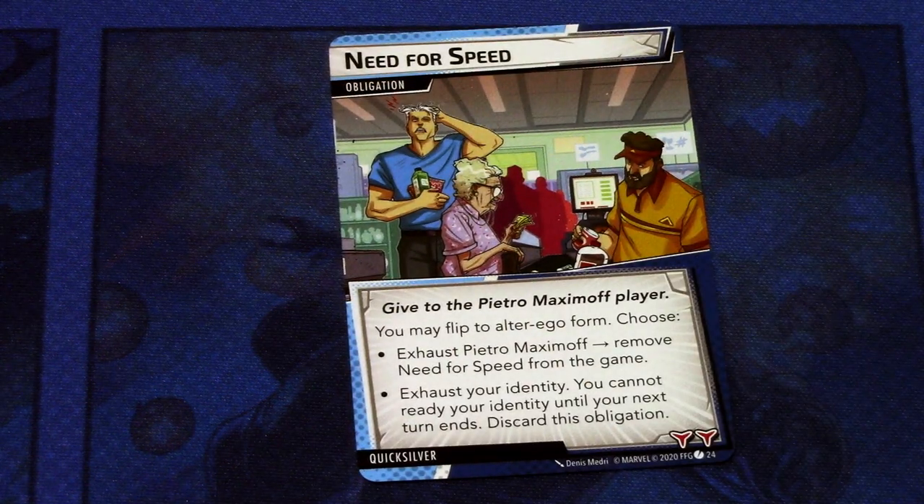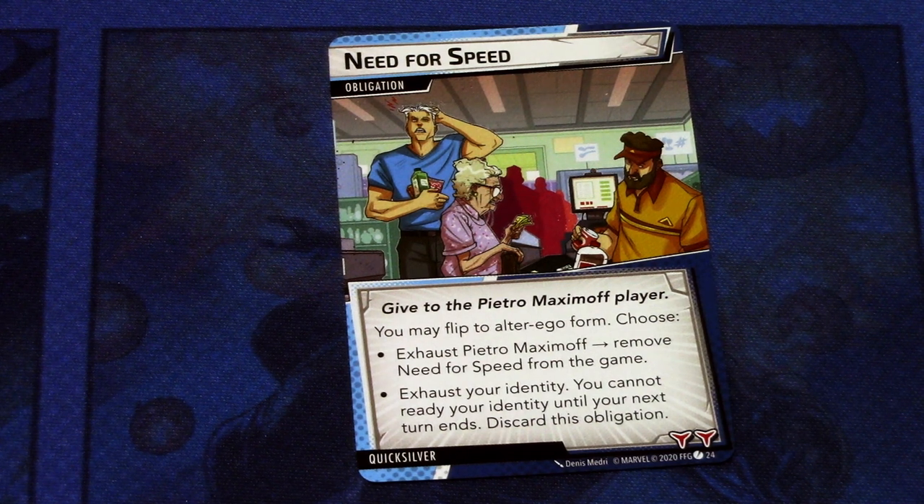Lastly, let's look at the obligation and the nemesis deck for Quicksilver. The obligation is Need for Speed, given to the Pietro Maximoff player. You may flip to alter ego form and choose: exhaust Pietro Maximoff and remove Need for Speed from the game, or exhaust your identity — you cannot ready your identity until your next turn ends — and discard this obligation. This directly punishes Quicksilver's ability to ready, so you really want to get rid of it as quickly as possible and not see it come up multiple times in a game, since it shuts down his core ability.